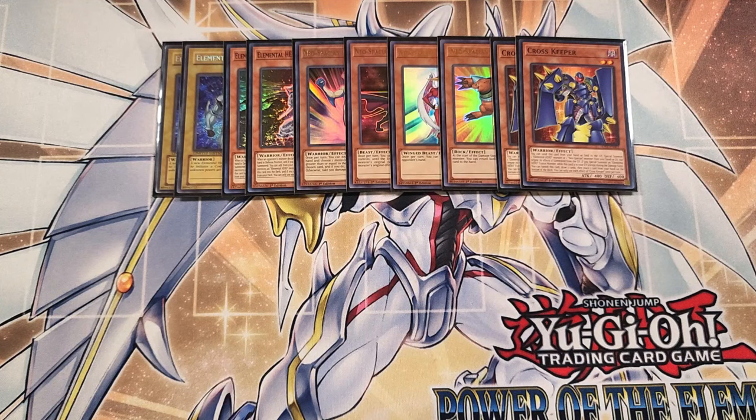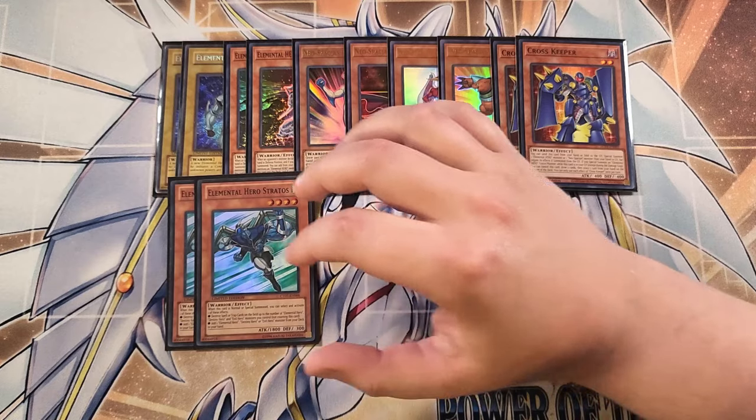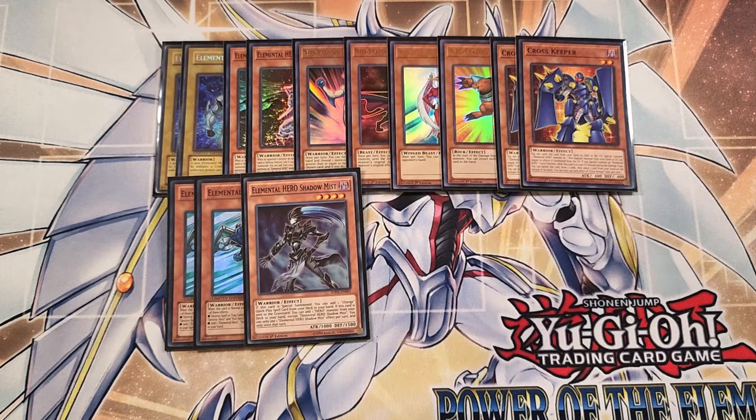We can play two copies of Stratos. Stratos is really good for the hero package in the deck — you summon this card out to your side of the field and search any hero that you need from your deck to your hand. We can play a single copy of Shadow Mist as a one-of, because if it touches the graveyard, it lets you add a hero monster from your deck to your hand.